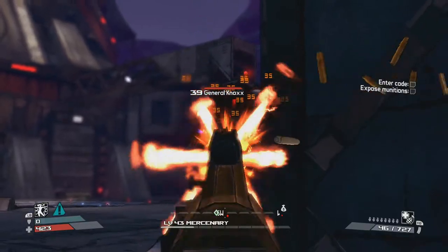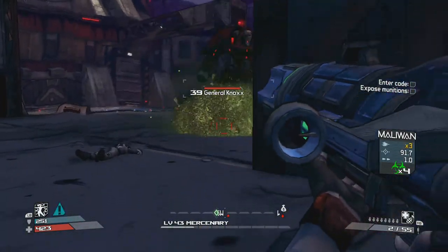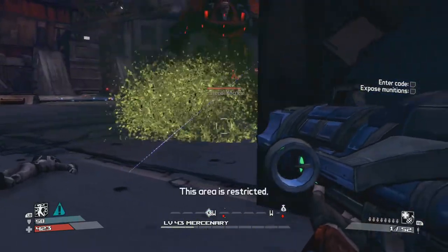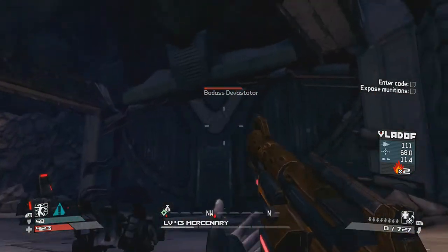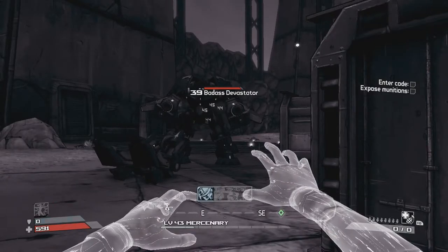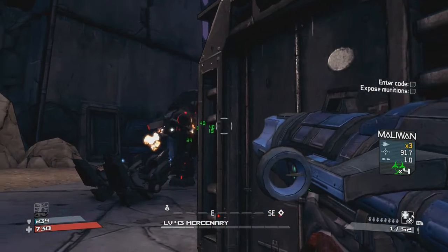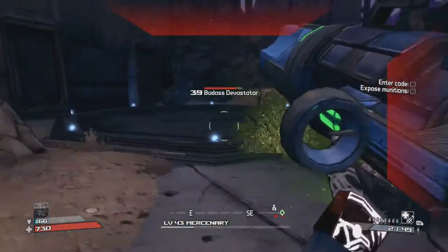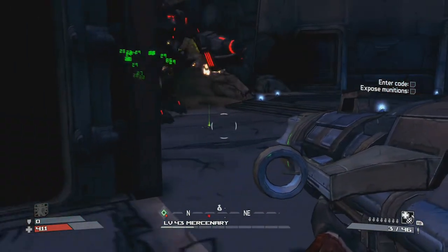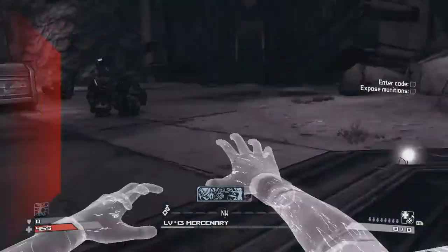Hopefully you brought a lot of ammo. There's another badass Devastator here. You want to keep General Nox on the other side of the cargo container so you can fight the badass Devastators by themselves.